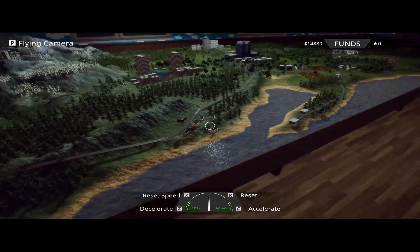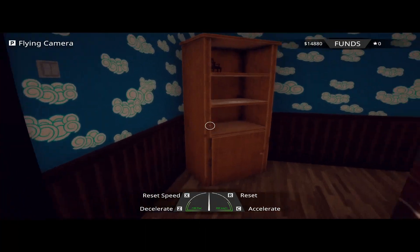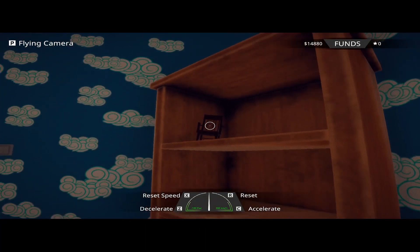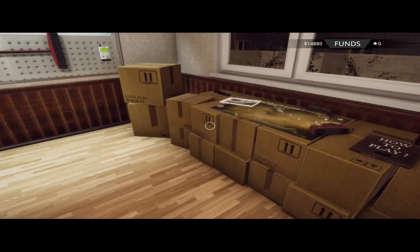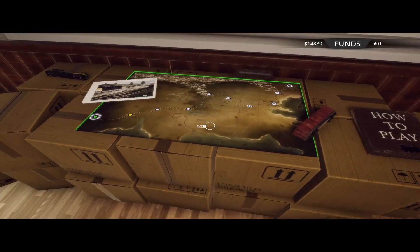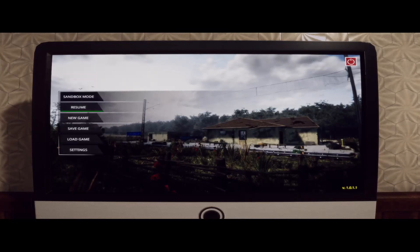You build your own little model trains, put them right here, and just watch them go around. By finishing levels you get more stuff — model trains and things like that. The computer right here is just your menu: resume game, new game, save game, low game settings, normal ship, your credits, booklet, and your how-to-play booklet.